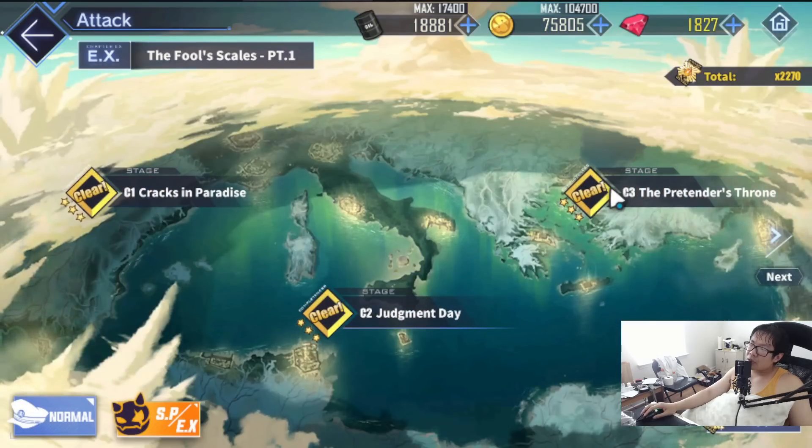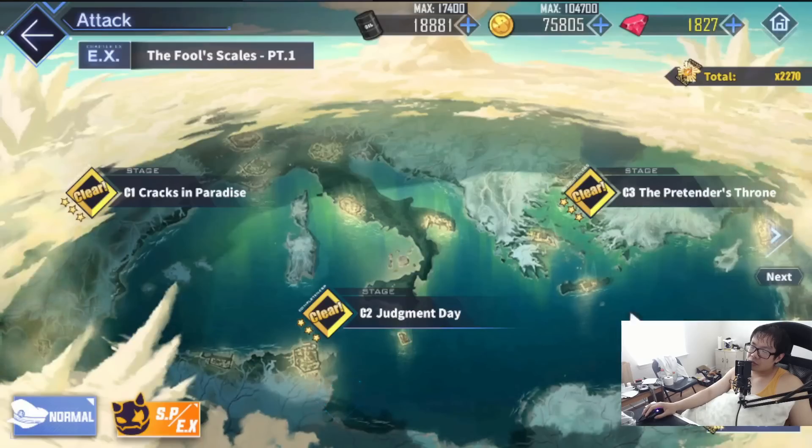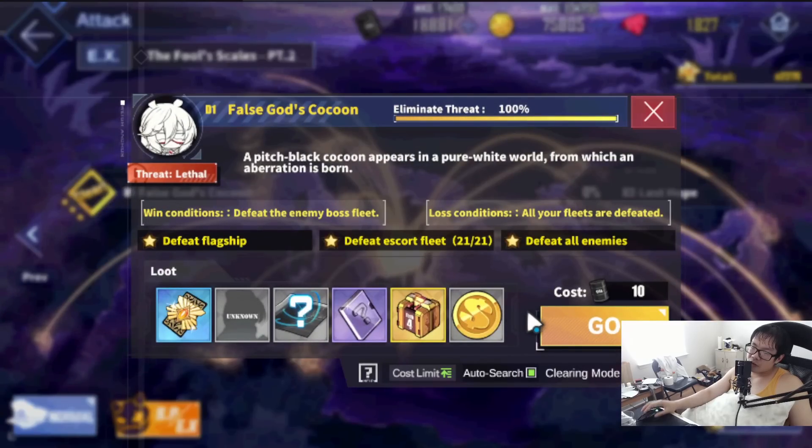As for mid-game players, same thing this time around. Nothing really great here — D1 is where you're going to be stopping at. Very easy map to farm. D1 is roughly about early to mid-level 90 ships for enemies, so if you have level 100s or 105s, it's a very, very easy map to farm. No difficulties whatsoever.